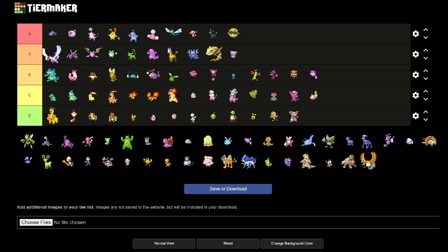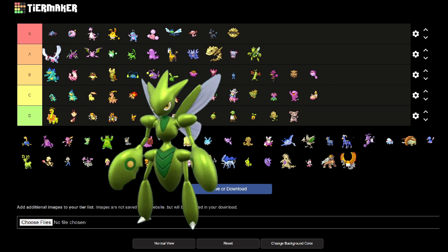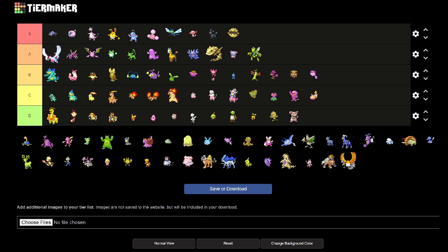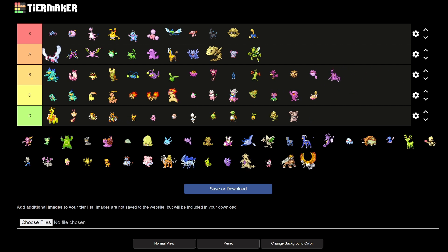We've got Scizor. Again, it just doesn't do it justice as a sprite — I'm gonna put it in A, but I'll put a picture of it with the new sprites. Shuckle isn't as dear to me in terms of shiny, in my opinion. I love the red to blue change — I think it looks so cute. We've got pink Heracross. It's a good shiny, but in my mind it doesn't go with the Pokémon, so that's why it's getting a B.